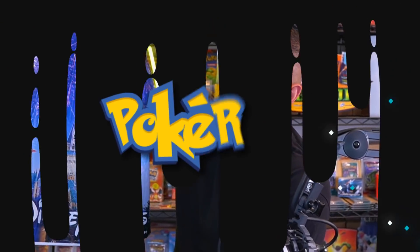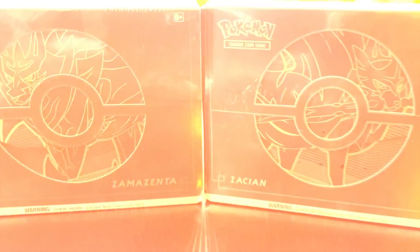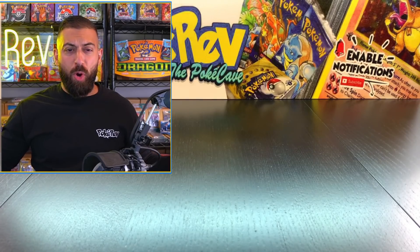So what did I get? I'm going to show you. The first one is a Zacian Elite Trainer Box Plus - I have never opened this up before. And the second item - you might have guessed it, you might not have - but it's a Zamazenta Elite Trainer Box Plus as well. We got both of them from Disney World. These booster boxes were $90 each, so they're pretty expensive, but there's a lot of stuff in here. Let's crack them open.